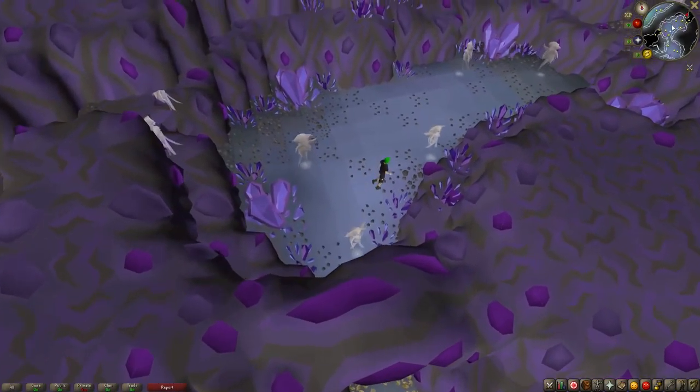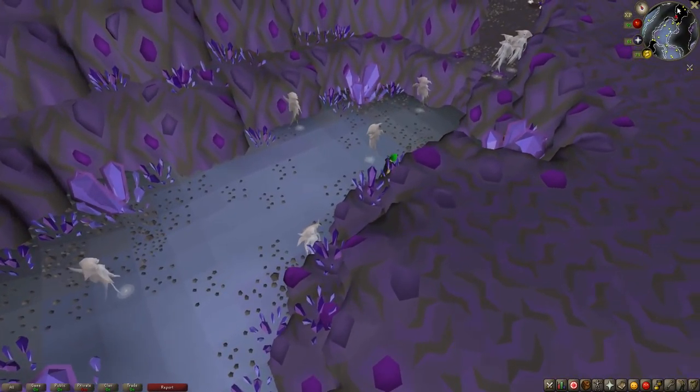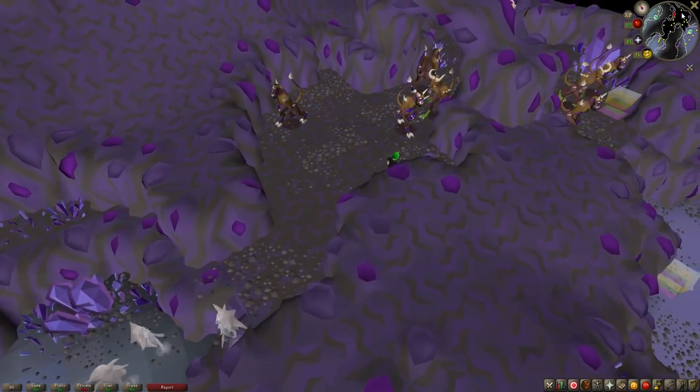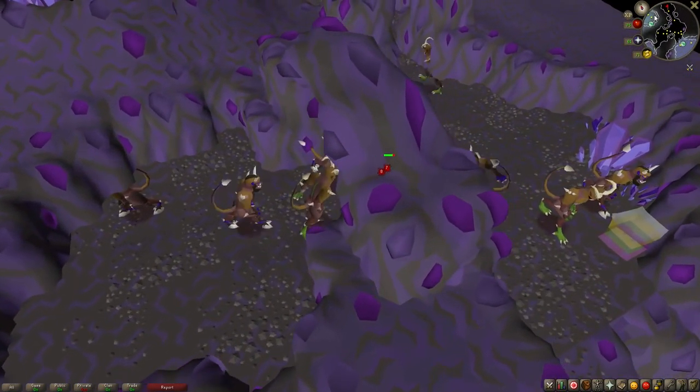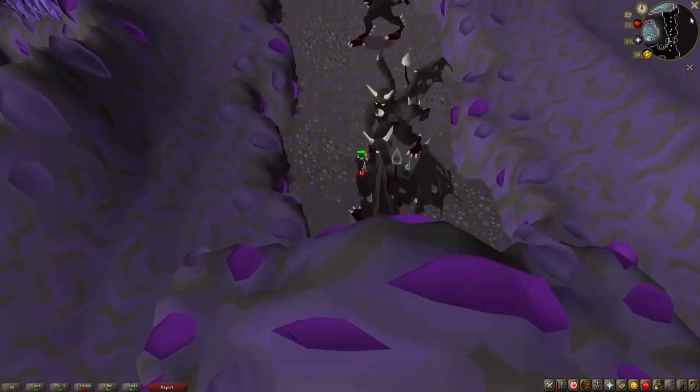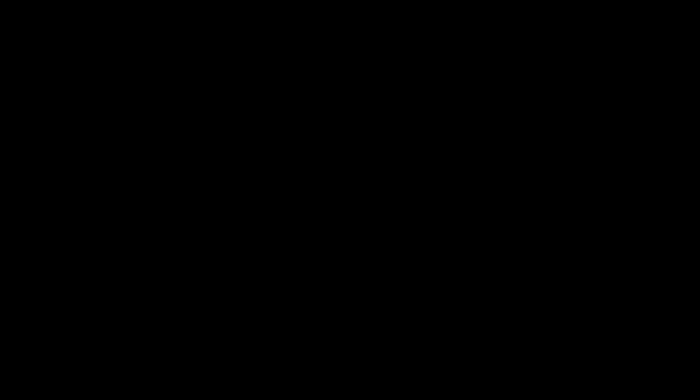The Totem Pieces which you can also receive as drops from monsters in the Catacombs currently have no use. But come next week's update, a complete Totem will allow you one-time access to a boss found lurking beneath the Catacombs of Kourend. You'll have to hold tight until Thursday for more information on that, so make sure you go and grab some Totem Pieces in the next week.